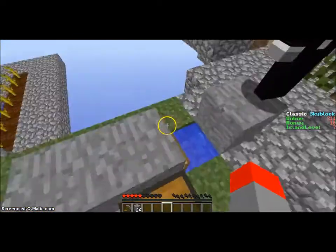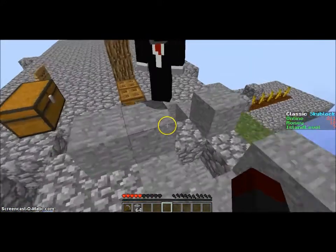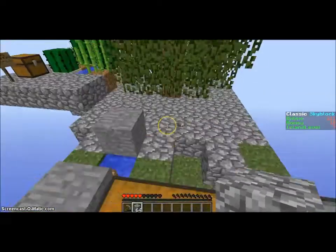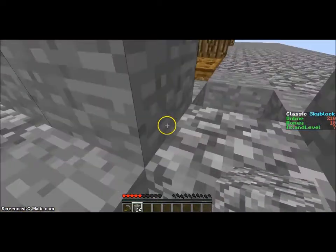We're going to do the cobblestone generator one right now. Take 64 cobblestones — look at my inventory, I have 64 cobblestones. So once you do that, you get rewards too. This would be our second achievement completed.